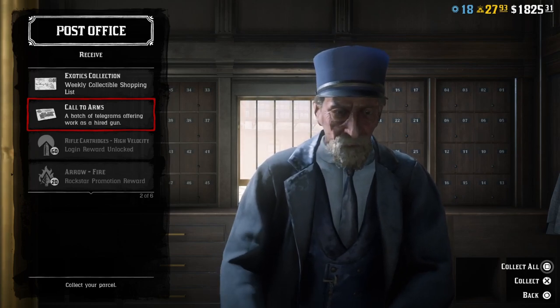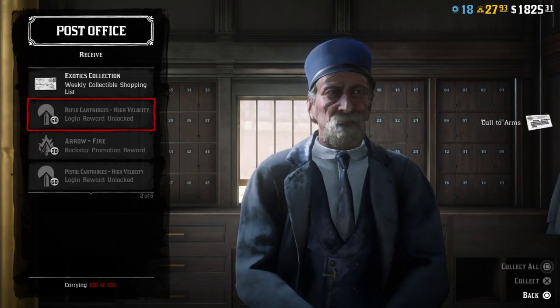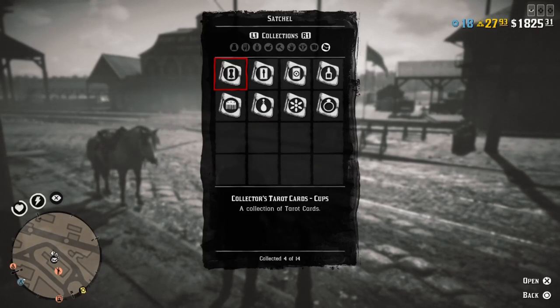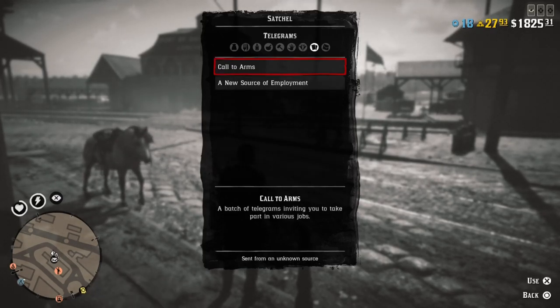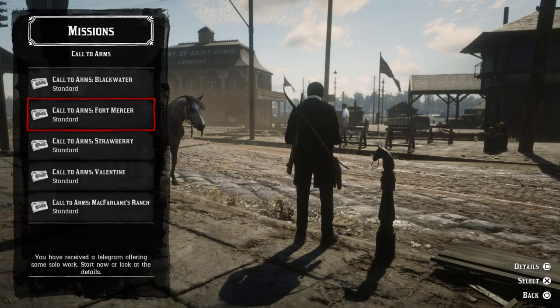First of all, if you want to play it, just go to any post office or your camp, collect deliveries, and you will have a delivery called Call to Arms. Just collect this, then go to your satchel. In your satchel, go to documents, then telegrams. If you click on telegrams you will see you have an option Call to Arms. Click on it and you'll see you have 5 missions, 5 Call to Arms that you can play.